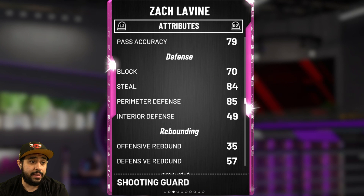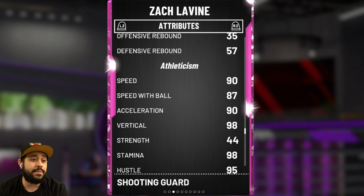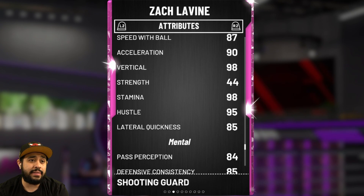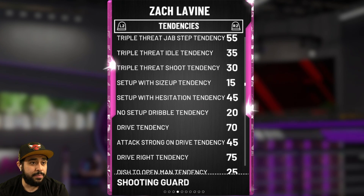84 steal, and the defense — they actually did a pretty good job. Perimeter defense 85, that's actually pretty high for a Zach LaVine card. Interior defense obviously not that high as a shooting guard. Speed is a 90, 87 speed with the ball, vertical is a 98, stamina 98, acceleration 90. I'm actually surprised by the defense on this card.